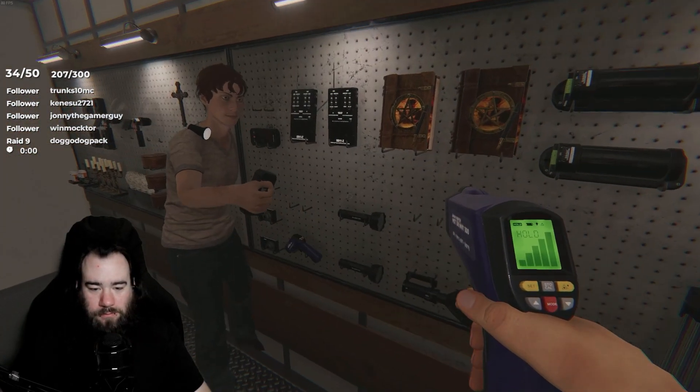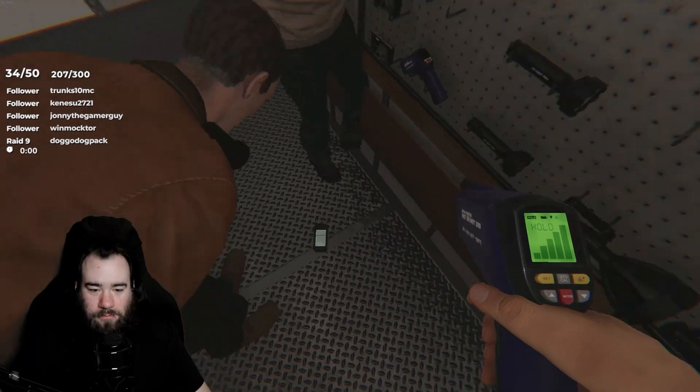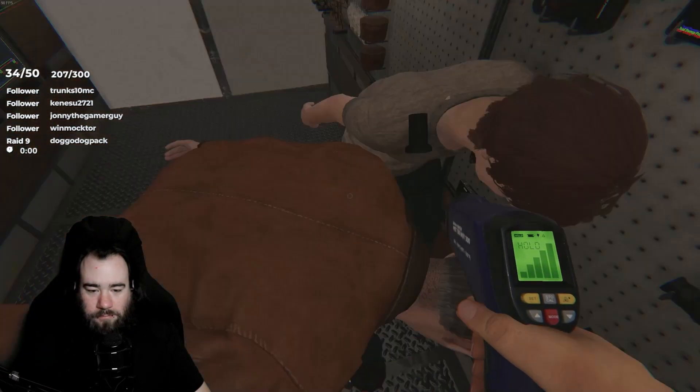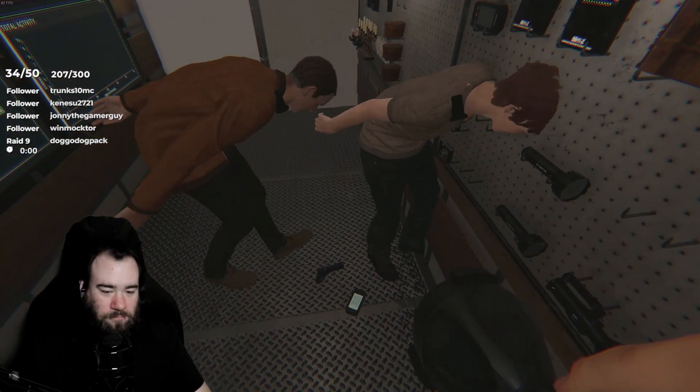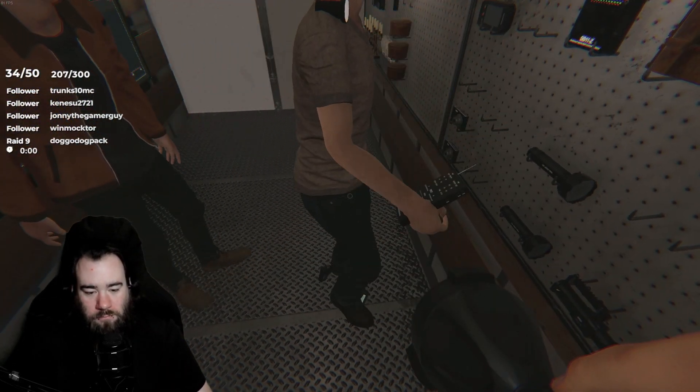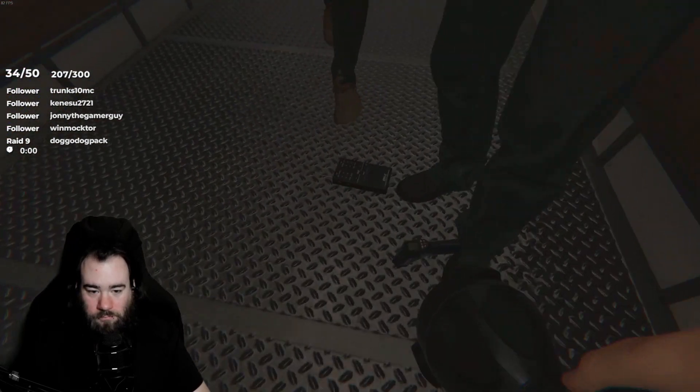This little thing that I just dropped is the EMF. This is thermal. And this box — that's the spirit box.